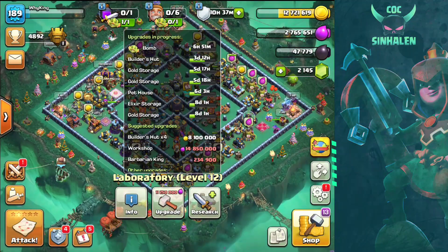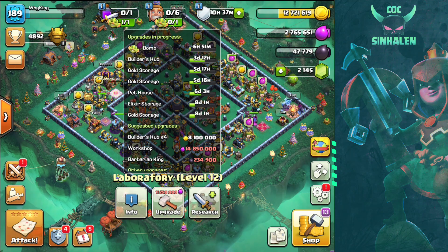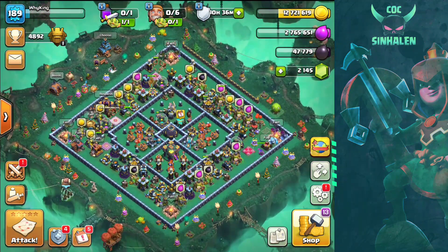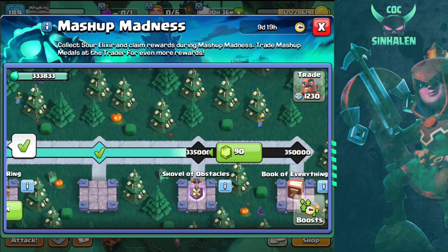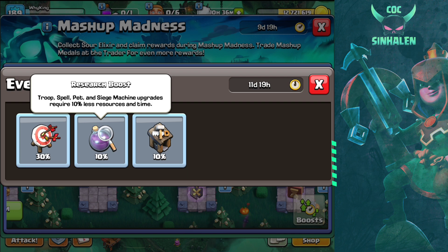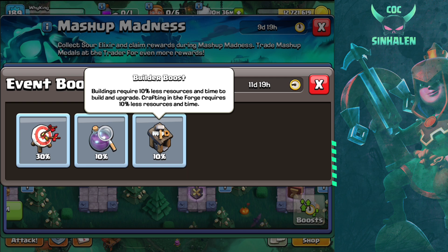This is the main event of Battle Builds. You can see gold storage — in the past 5 years, pet house, elixir storage, and gold storage is very high. We will use this. The main thing is a boost — this is a research boost. If you are new to the laboratory, you can use building upgrades.